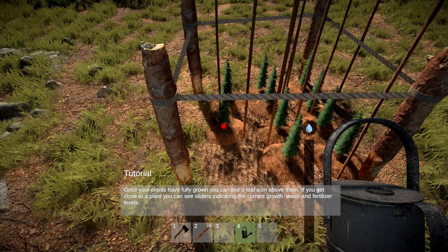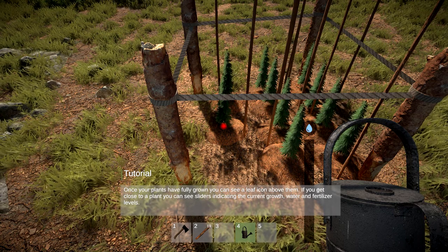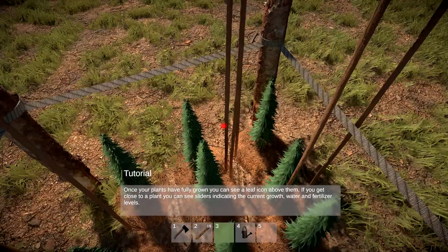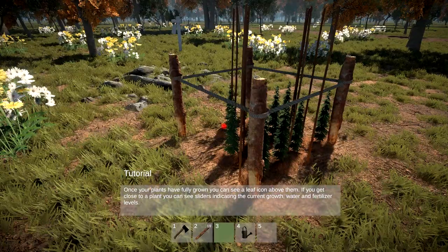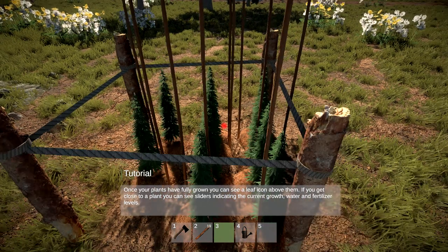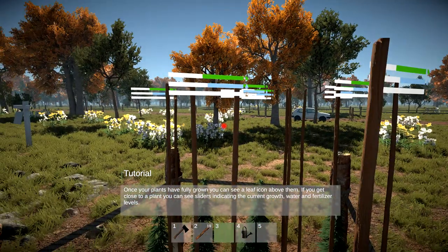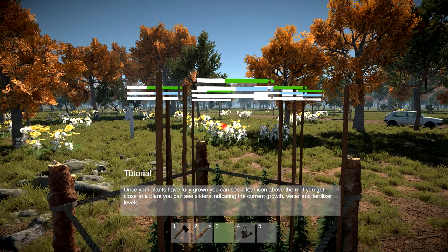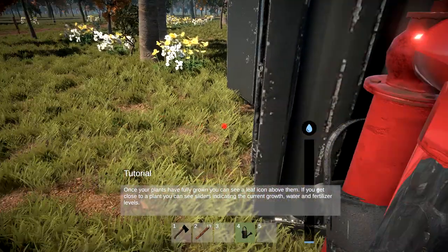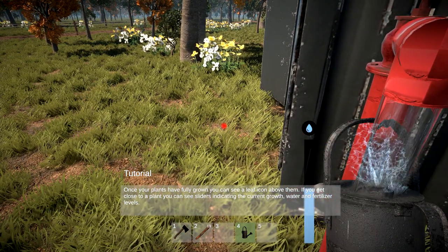Once your plants are fully grown you can see a leaf icon above them. If you get closer to the plant you can see sliders indicating the current growth, water and fertilizer levels. Oh, they're growing! Here we go, yeah - see the top? Cool. They could probably do with a little bit more water. I gotta keep it topped up.